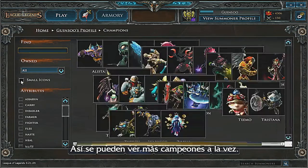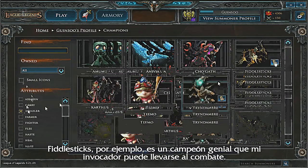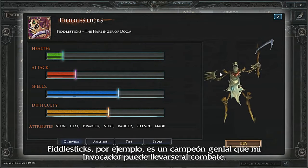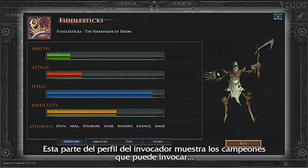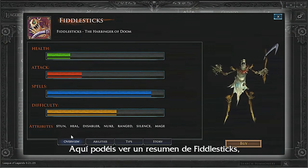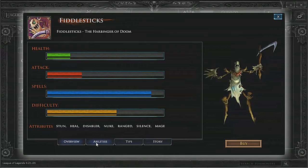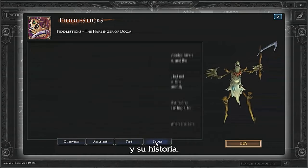This allows you to see more champions at once. Fiddlesticks is an example of a really cool champion that my summoner has the ability to bring into battle with him. This section of the summoner profile displays what champions you can summon and explains what makes each of them unique. Here you can see an overview of Fiddlesticks, details of his abilities, some tips about him, and his story.